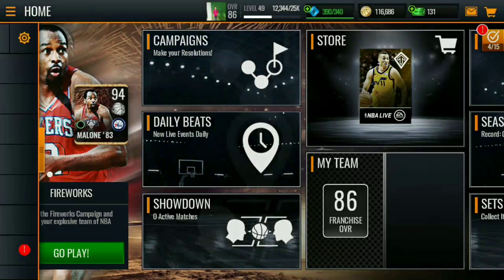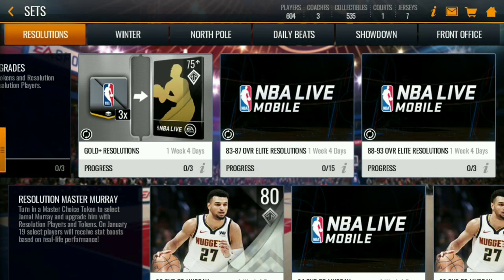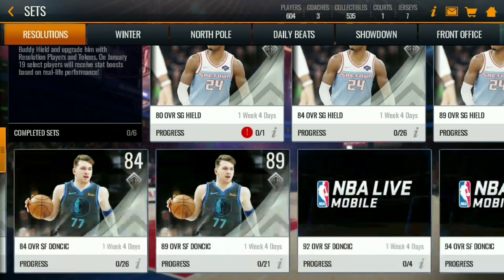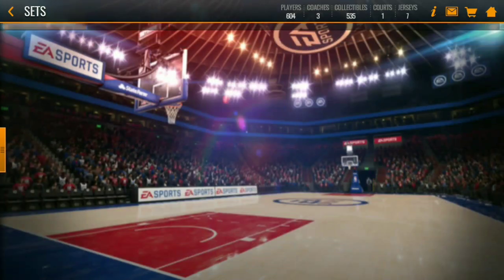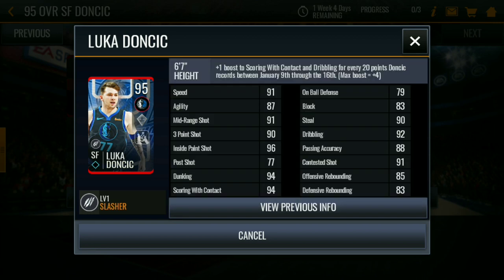We're gonna go to sets right over here and as you can see we have the Gold Resolution sets. The best right now, guys — you can just see his stats — is really Luka Doncic. His stats are like one of the best. 91 speed, 91 mid-range, 93 three-point shot, 96 inside paint shot, 94 dunking and scoring with contact, 90 steal, 92 dribbling, 91 contested shot, 85 and 83 offensive and defensive rebounding.